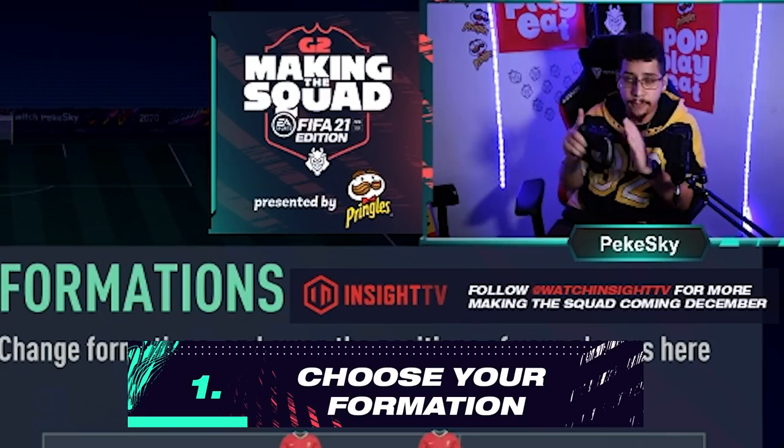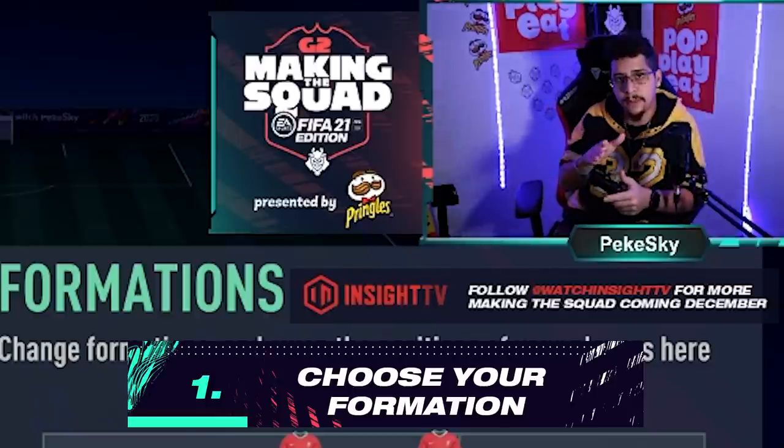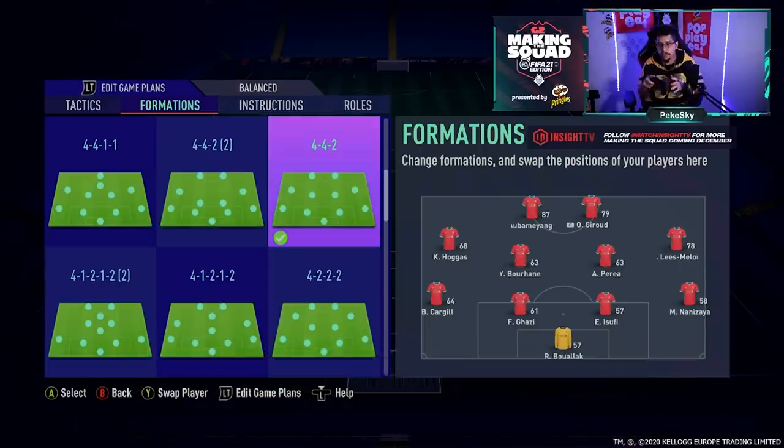Need some tips to up your FIFA game? Well, here you go. First of all, choose your formation. 4-4-2 is a beautiful one for FIFA 21. So we choose 4-4-2.